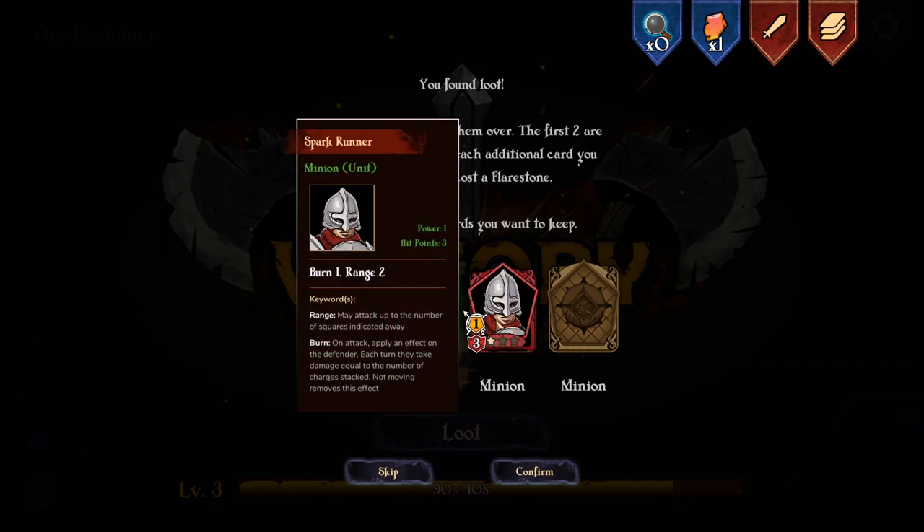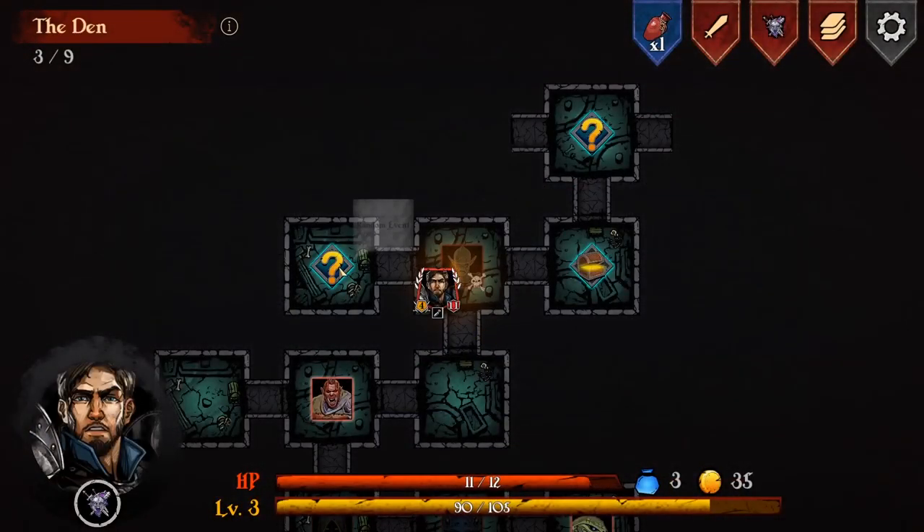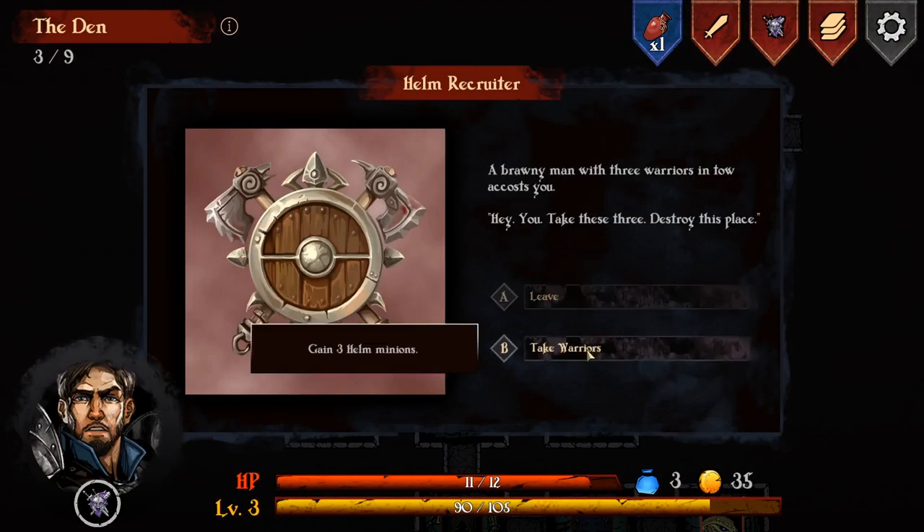What are you? Sparkrunner - burn one, range two. So I can attack from a distance and burn people. Yes, I'll have all of them. Mystery event - oh, I should have gone for the loot. Brawny man with three warriors in tower costume. 'Hey you, take these three, destroy this place.' Take warriors - gain three hell minions.